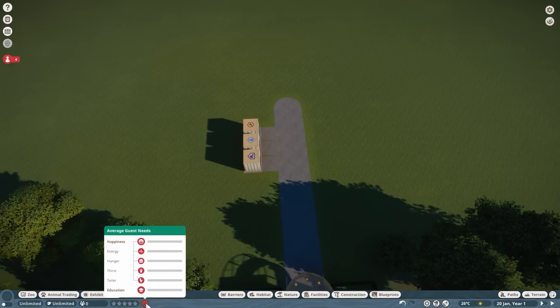You've also got the amount of guests, the stars and reputation your zoo has, and a quick toggle showing how happy your guests are, broken down into several areas: energy, hunger, thirst, toilet, and education — which is obviously a big thing in a zoo.